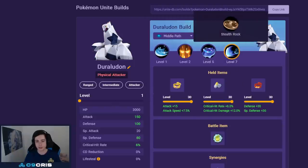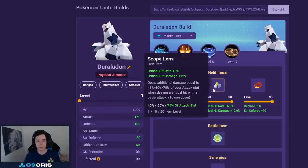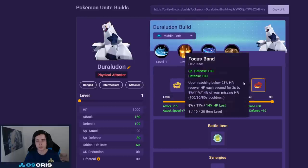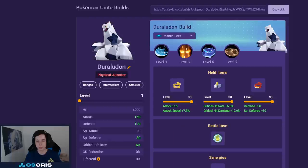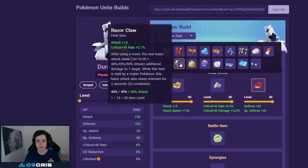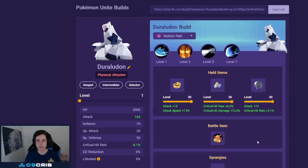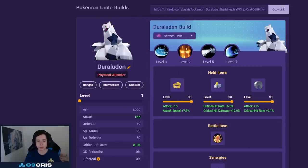For Duraludon jungle I recommend Draco Impact still with either Stealth Rock or Dragon Tail — both are fine. Check the enemy team comp: if you need mobility go Dragon Tail, otherwise go Stealth Rock, with Muscle Band, Scope Lens, and either Focus Band, Body Barrier, or Razor Claw — all fine. Focus Band is probably most consistent. For battle item I recommend Full Heal since your unite move gets cancelled easily. For lane Duraludon I recommend Flash Cannon and Dragon Tail with full crit items, using X Attack to try to one-shot opponents.